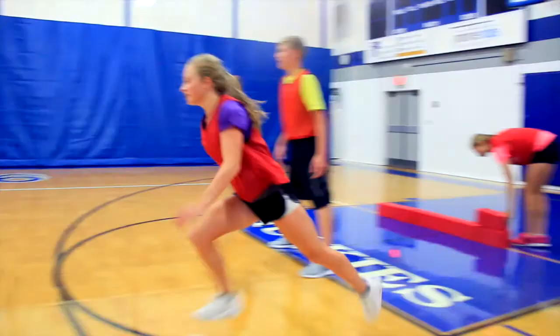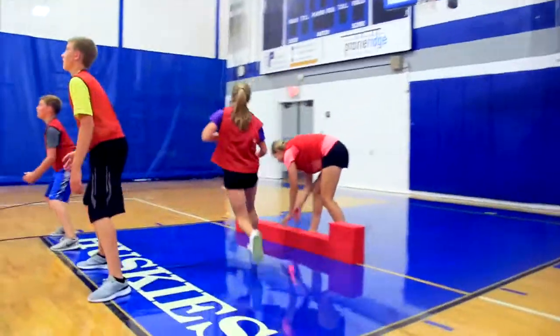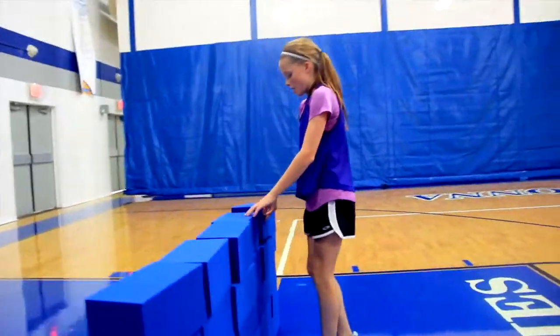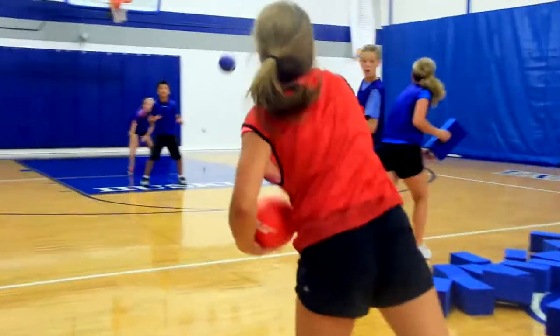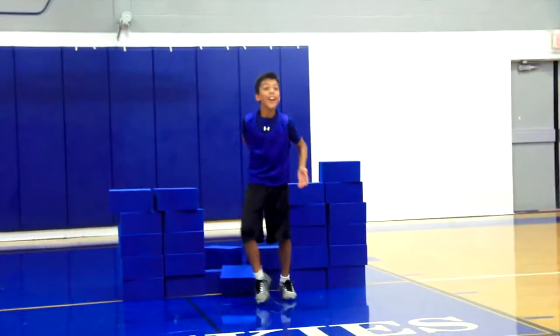At the signal, teammates run to the center and decide whether to grab a block to begin building their wall or a ball to throw at the other team's wall. Builders race back to their team to add to their team's wall and tag the next teammate in line. Throwers try to knock down the other team's wall, while blockers defend the perimeter of their wall by deflecting incoming throws.